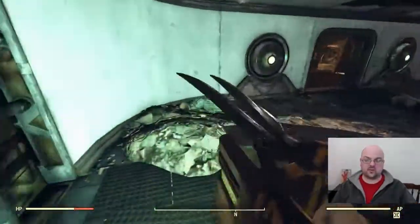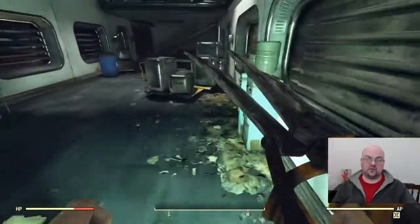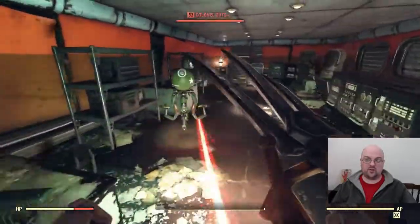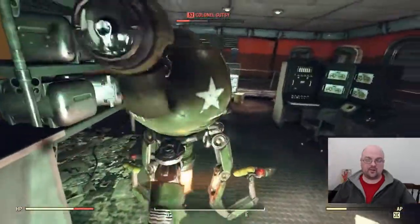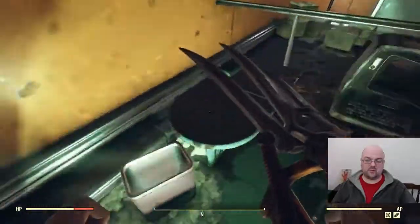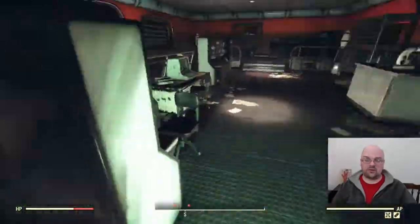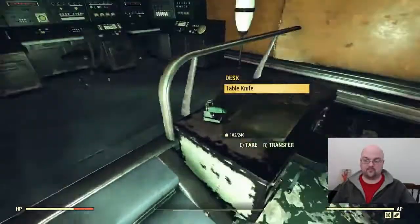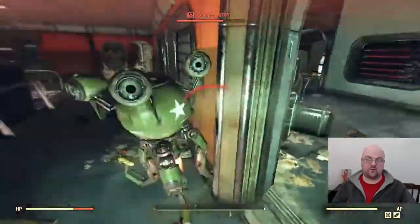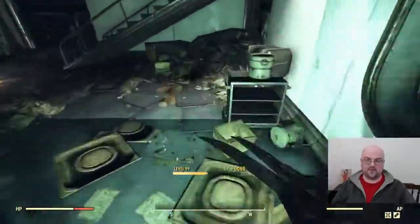I'm grabbing some more clipboards. What I usually do is start on this floor, go down to the bottom floor, then go up to the top floor. We'll kill our way through everything and keep grabbing anything that has what we're looking for. Make sure you check desks and filing cabinets — a lot of times they have items you can scrap for materials. The metal boxes are another random loot container.